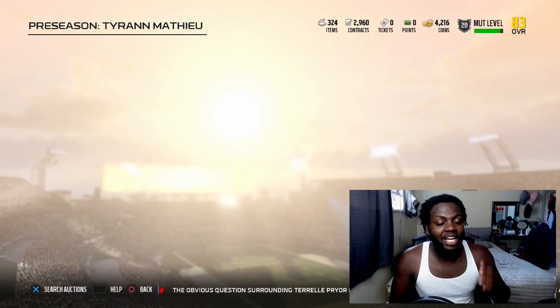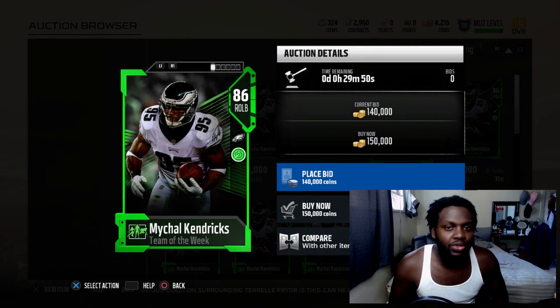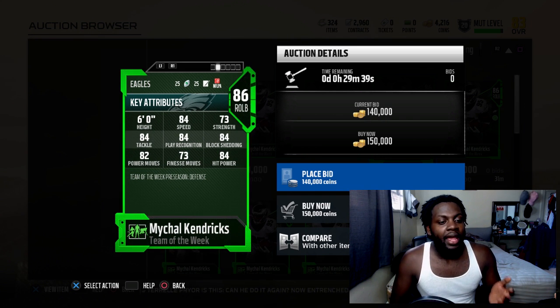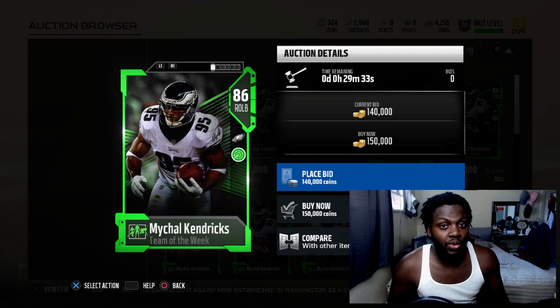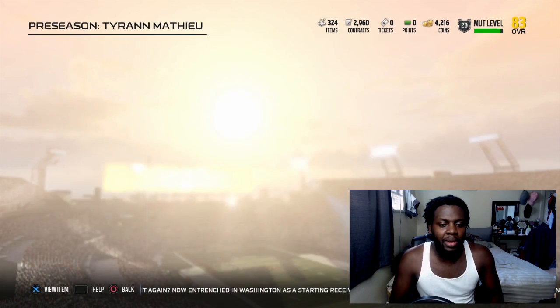Then it's my dude Michael Kendricks from the Eagles - this man has 84 speed, 73 strength, 84 tackling, 84 play recognition, 84 block shed, 82 power move with 84 hit power. It's crazy that the Eagles are talking about trading this dude - I hope they do not trade him. He was killing it in the preseason, showing out. I hope we don't get rid of him.